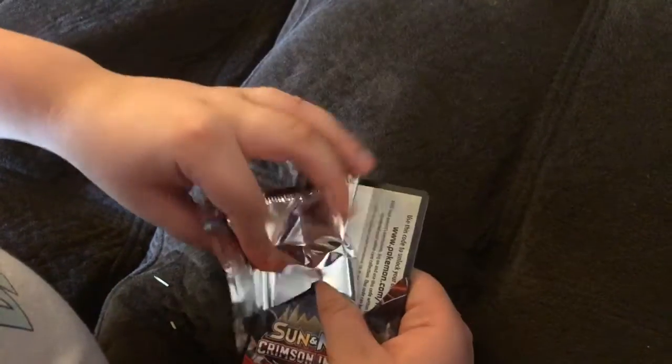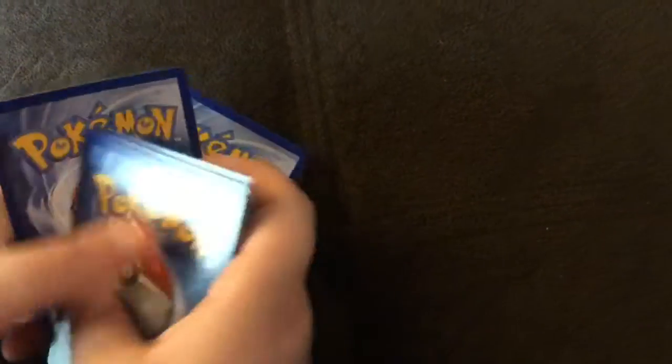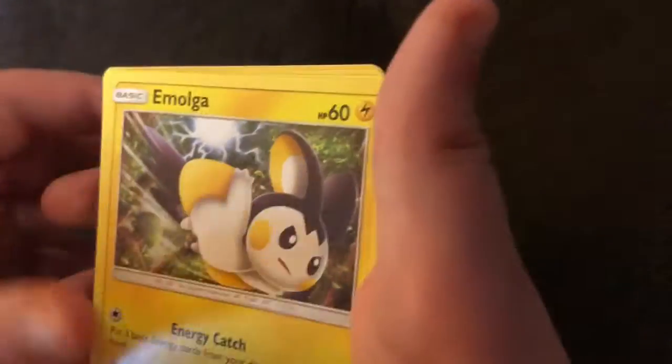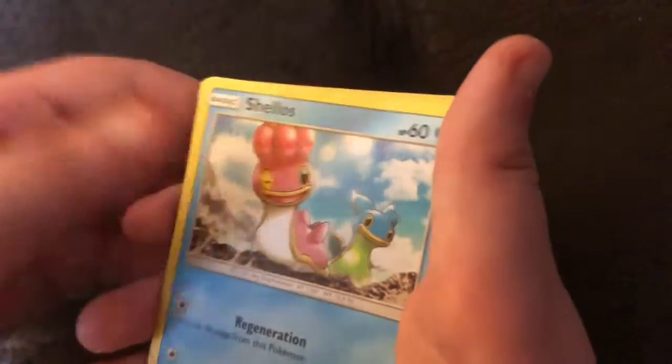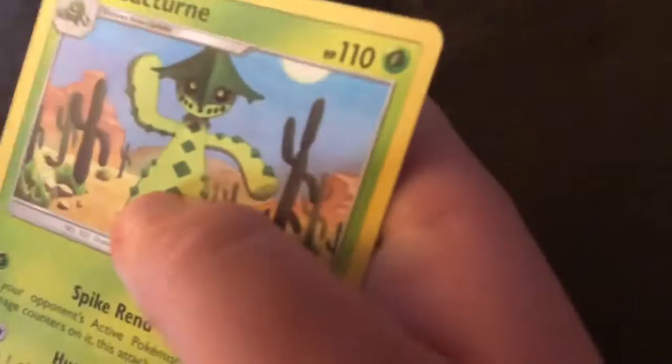Alright, then Crimson Invasion. Here you guys go, and then here I go. After Sun and Moon — are we gonna get anything good this time? Who knows. A Water Energy, a Grumpig, a Mawhile, an Emolga, Cubone, Shellos, Bunnelby, Houndour, Dino, a foil Oranguru, and then we got ourselves a Kartana too. You're a little bit disappointed with that one, huh?